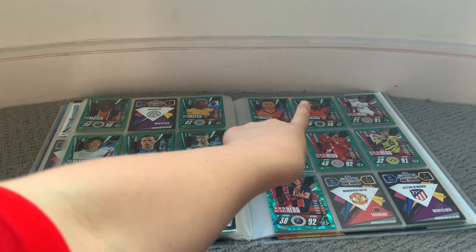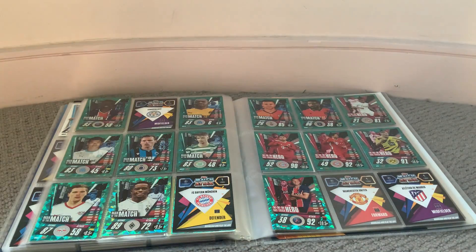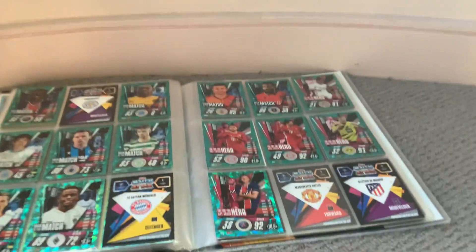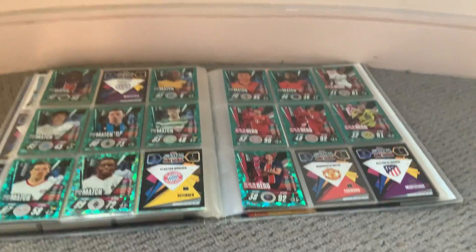We've got more cards here, with Gael Clichy being the last. My Hatch of Heroes — I've actually completed this section, which is a nice update to complete. Hatch of Heroes 1, 2, 3, 4, Haaland as Hatch of Heroes 5, and Mbappe. Awesome stuff to complete them.